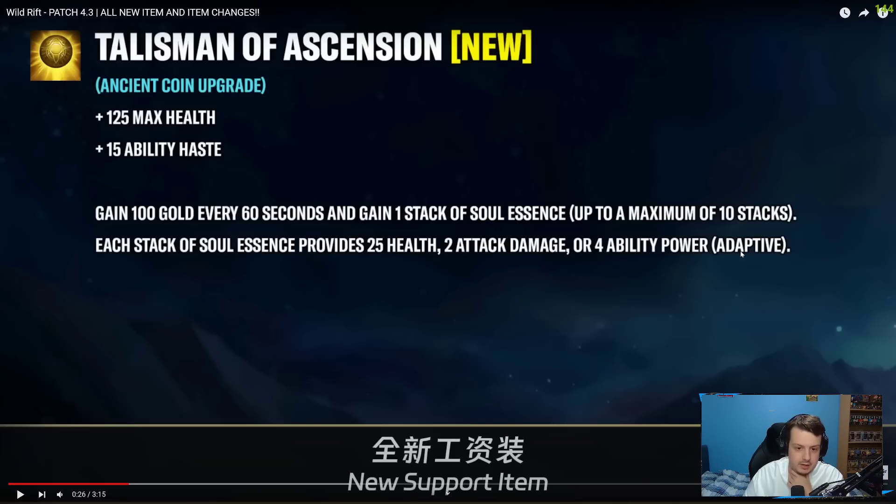So you can get 250 extra health, 20 attack damage, or 40 ability power at max stacks. I think most of the time this will be used on enchanters going for the ability power. You're probably getting this fully upgraded around 5 to 6 minutes, and expecting to reach maximum stacks around 15 minutes. At that point you gain 40 ability power, 250 health, and around 1,000 gold total from the passive. The 100 gold every 60 seconds is roughly 50 gold every 30 seconds, which isn't bad but it's a long interval.